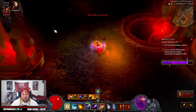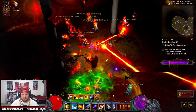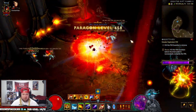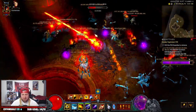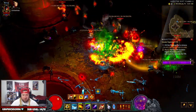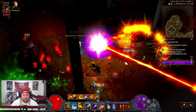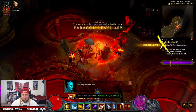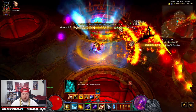The non-stop Teleport really helps you get around and speed farm. There's probably a good way to build a T16 speed farming build for this Wizard set which would probably dominate. You can see how the magic missiles are going because it automatically gives you the Seeker rune, which is just awesome.